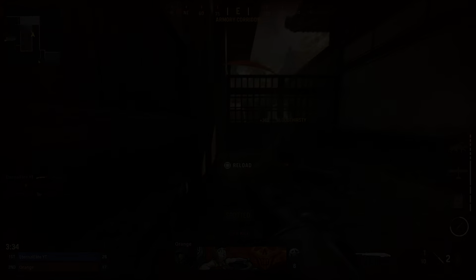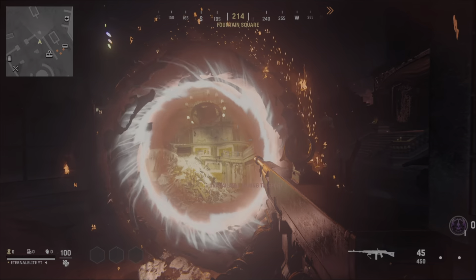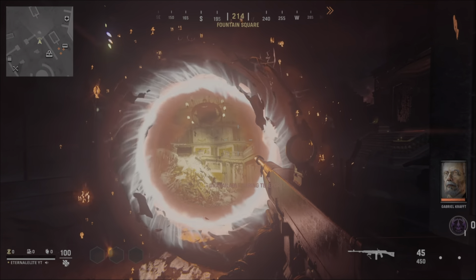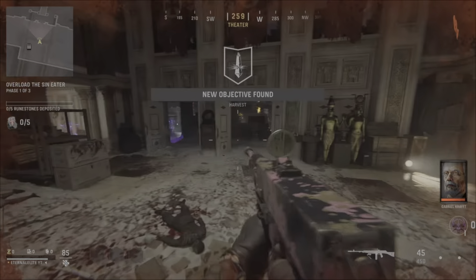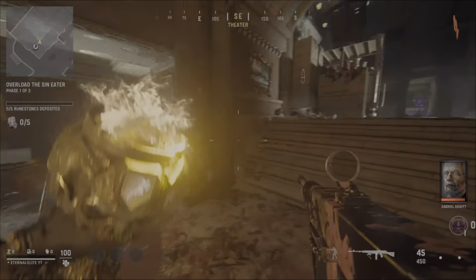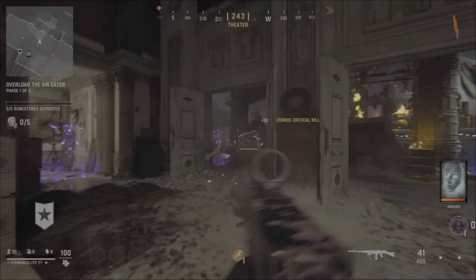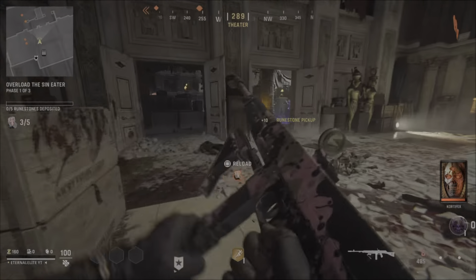The first glitch is the Theater Door Room. Load into Vanguard Zombies and try to get the theater room — it should say 'Harvest.' Hold square and go through the portal. Once inside, kill zombies and pick up the room stones they drop. You need to pick up five of those and fill them into the sin eater.